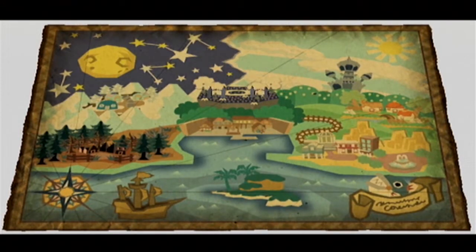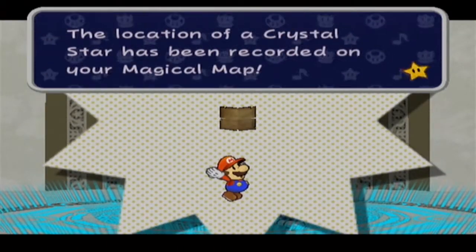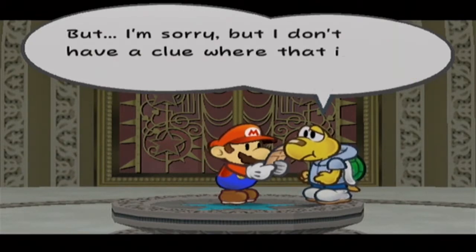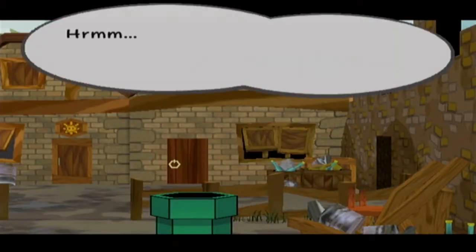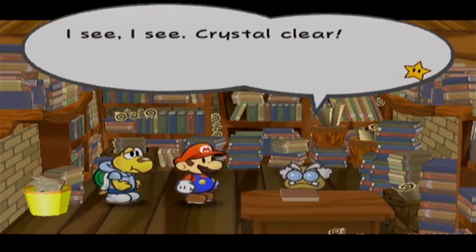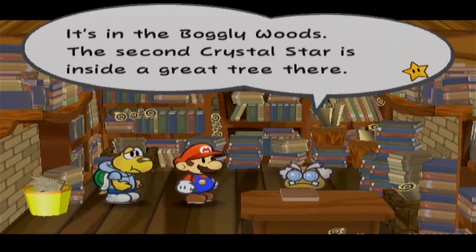Where are we going? The white forest, I guess. Ooh, it's the emerald star. Green one. Where the hell are we going? It's called a tree, and when you get a bunch of those trees together, it's called a forest. How do you know about Professor Frankly? Who the hell are you, Koopa? Koopa Koops. Where are we going? It's in Boggly Woods! The second crystal star is inside a great tree there.